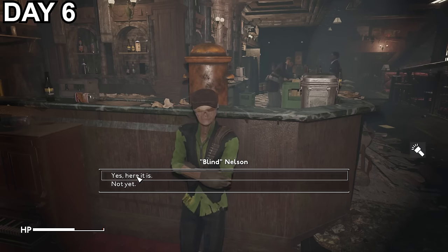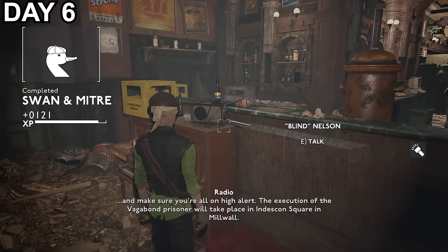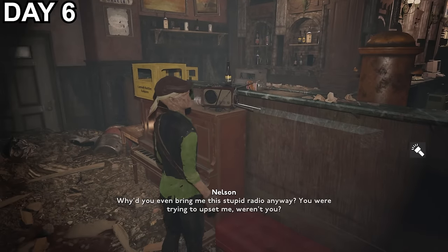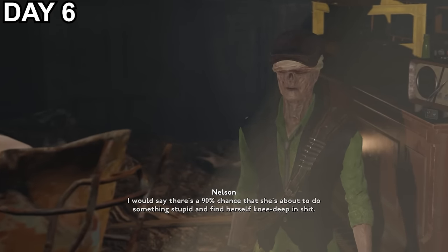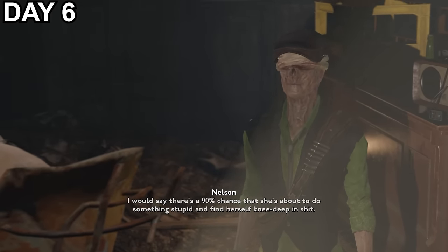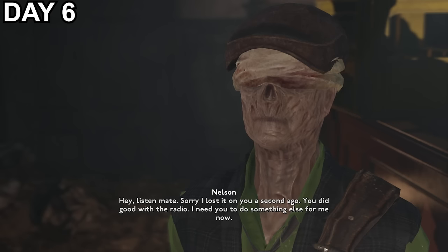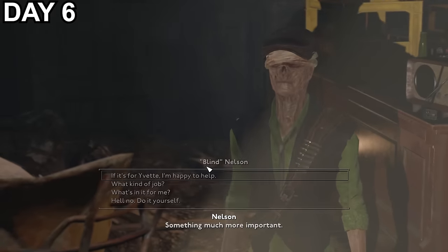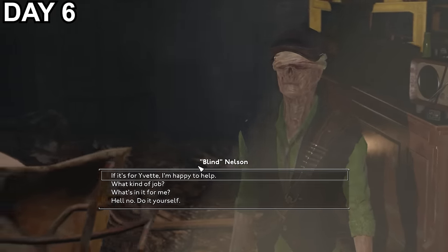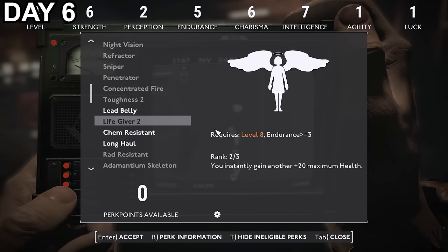On day 6, with the radio returned, Nelson eavesdrops on a Rifle Gang's radio broadcast about a Vagabond prisoner being executed, and decides to take it out on me. But soon has a change of heart when he wants me to launch a rescue mission for Yvette, who's gone to free the prisoner. So I prepare by taking the Lifegiver perk for a boost of 20 HP and get on the road to hell. First, get into the Greenwich foot tunnel to make my way into the Rifle Gang's territory in Millwall, but this tunnel was not a fun place to commute through.